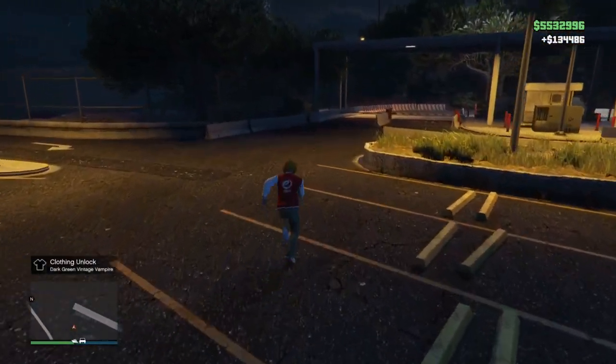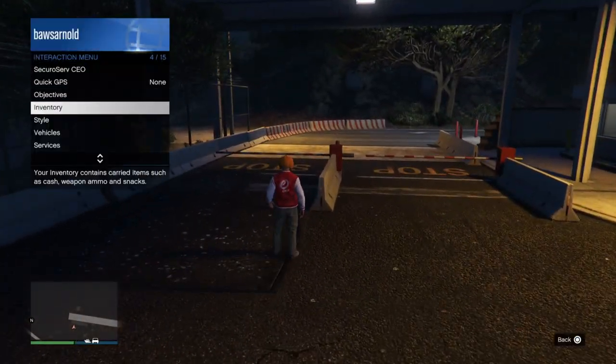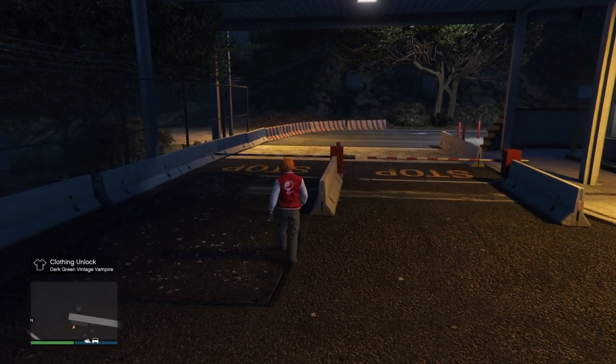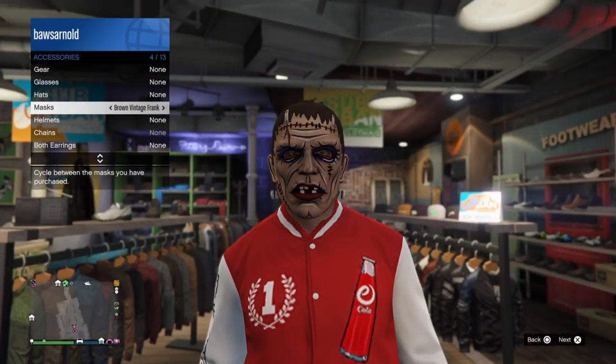After the sale you will see bottom left above the map it says 'Clothing Unlock' and then 'Dark Green Vintage Vampire Mask.' That's pretty much it — one sale mission, and it doesn't matter how many crates you sell.